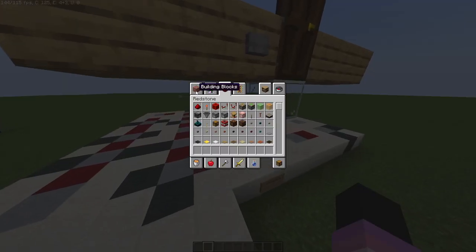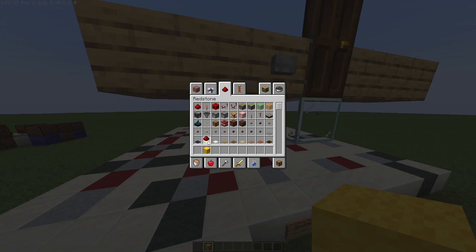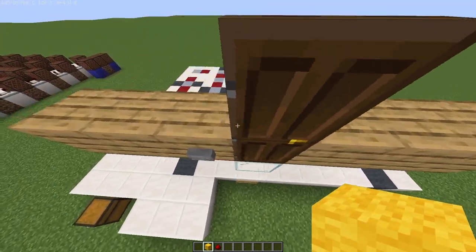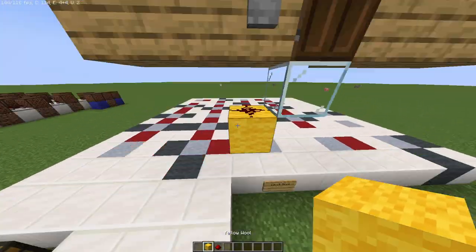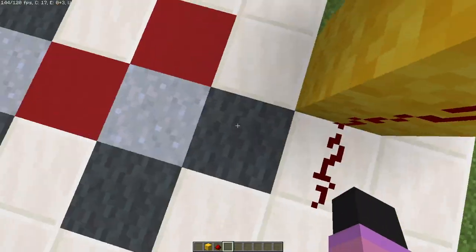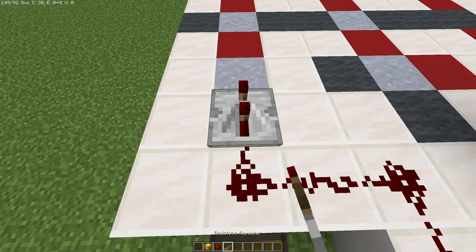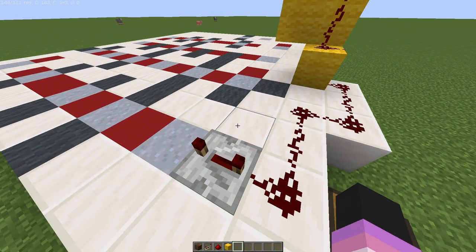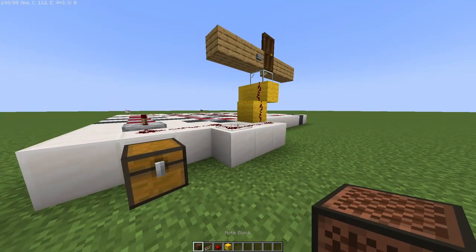Now let's figure out how to make it into a doorbell. If you want to make this into a doorbell, you'll need to set up your door — I have mine set up right on the edge here. I'd suggest putting it back a block or two to make it a little easier. I'm going to place a block directly below and have redstone dust where my button is, then go out, down, and around — avoiding placing dust where there's no block. Then I'll have my repeater right here, and whenever I press the button it lights up. The delay is just personal preference; you can set it to one tick if you want.